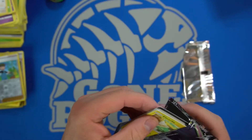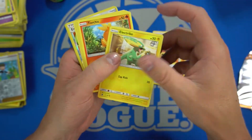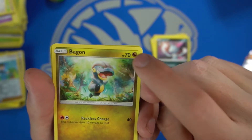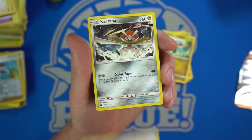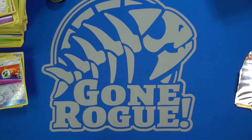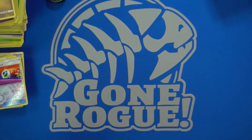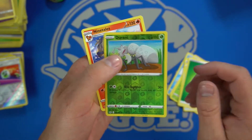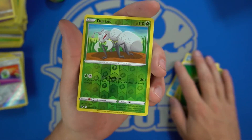On to the Celestial Storm — still nothing super rare. What's that symbol? Is that Dragon? Did they get rid of that symbol? We have the Energy Switch and we have the Kartana. Last pack: Sword and Shield — let's get on to the good stuff. We have the Durant and a Ninetales — that's an OG Pokemon, right? Ninetales and a Kevin Durant, cool.